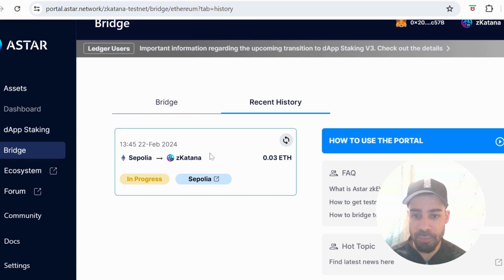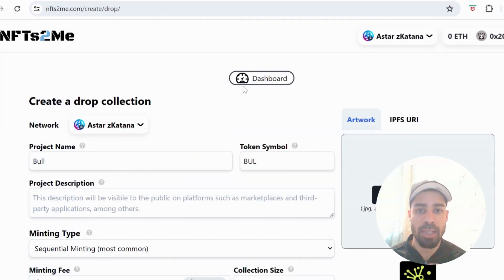When I first did it, there was actually nothing showing, but I checked again this morning and it has come up and is saying it's in progress — so it has gone through. It might take a while for this bridge to go through. Once it's gone through, do a little bridge back, but leave some of the ETH in the ZK Katana network.